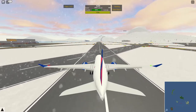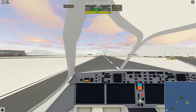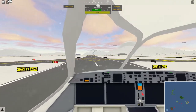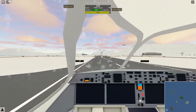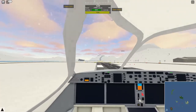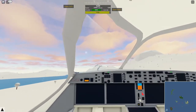We're going to throttle up. I probably should have set a course for where we're going to fly. What if I go in first person view - oh, this looks cool! We're veering off course - we need to go straight down the runway, and as soon as we get to the end - we're going too far to the left. Let's just get up, let's get in the air!